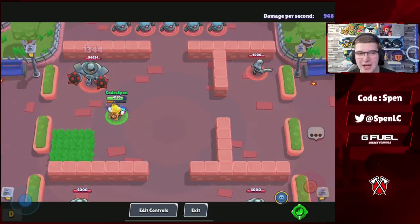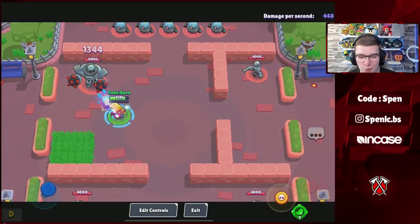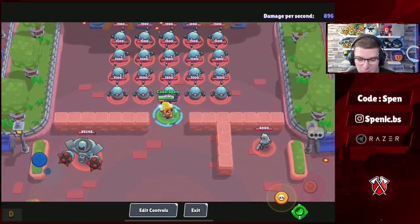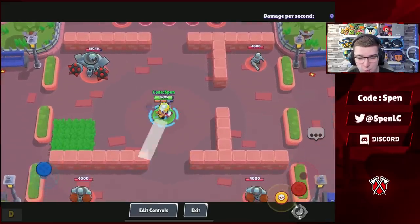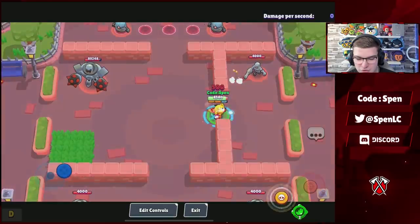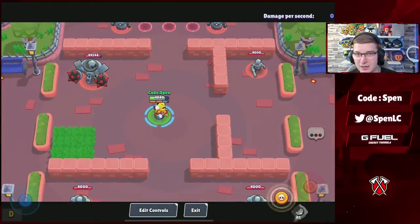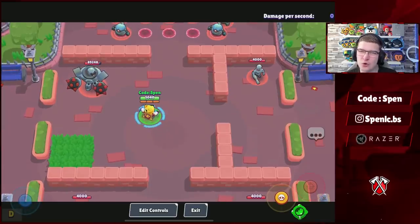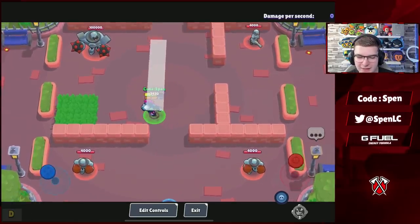The next nerf is quite detrimental to Gene — doing the math, his damage has gone from 1,512 to 1,344, which is nearly a 200 damage reduction. I feel like we might be seeing Gene outside of the meta. Also, the healing from his gadget now requires you to actually grab a brawler and knock them back — you can't just passively use the gadget for healing anymore. Gene is probably not going to be meta in the next update.